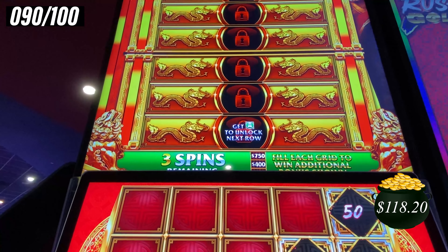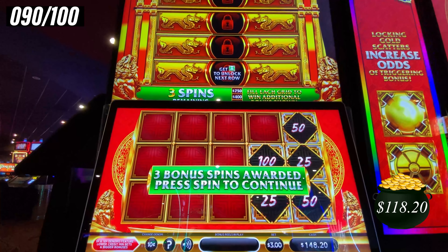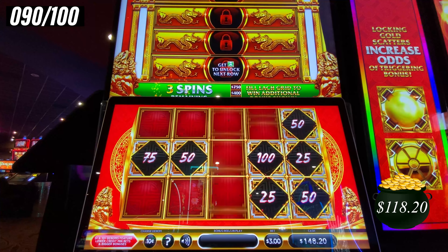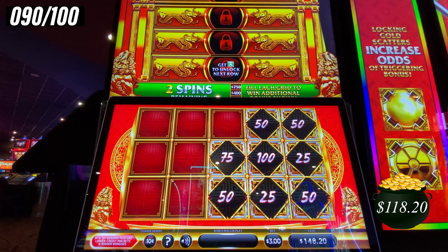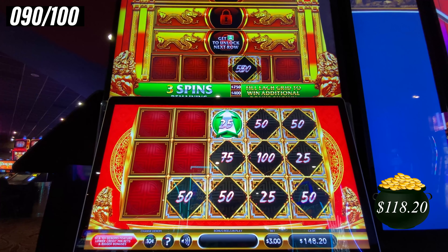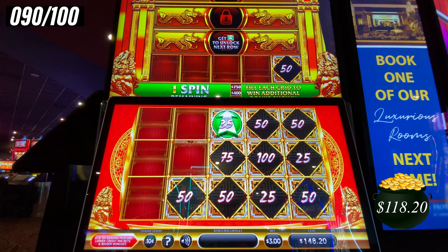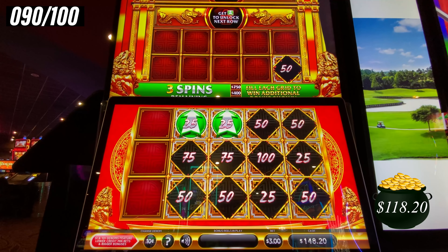We'll win $100, $400, or $750 for each grid that we unlock. Let's back up a little bit and see what happens. I think we need a symbol that goes up, right? One spin remaining — there it is. Keep those arrows coming. Come on, arrow. There it is, nice. Can we get a mini? Can we get a minor? Minor is $500.